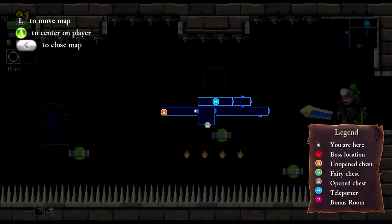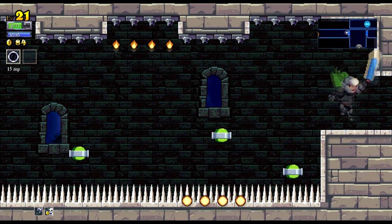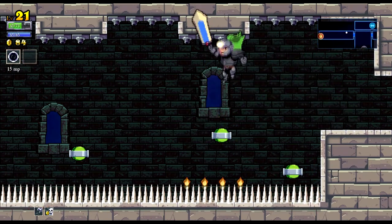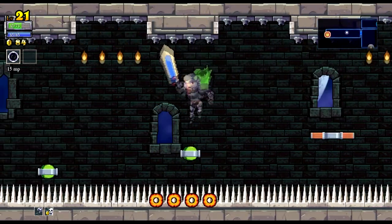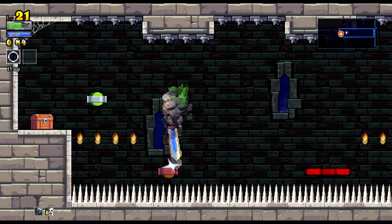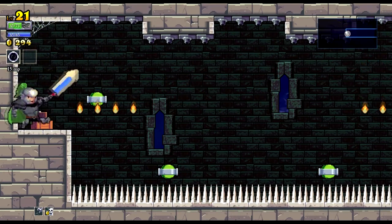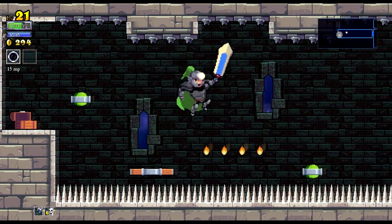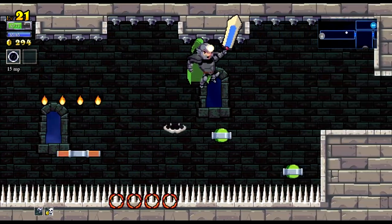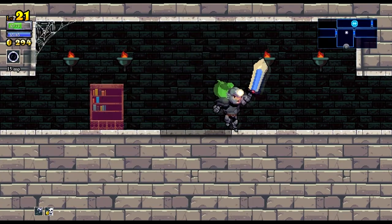Do I really want to do this spike corridor? Yeah, there's a chest at the end. That was terrible timing, I'm going back. Okay, I want to arrive on the platform just after the cannon aimed at it has shot. I want to go just as it's about to get shot at. There we go — didn't get a hit on the way back. That was awesome.